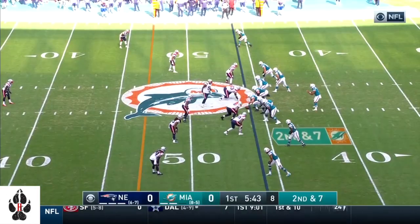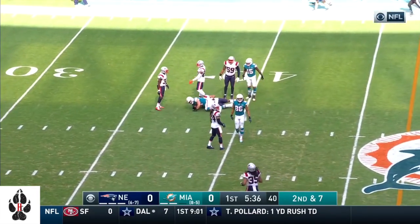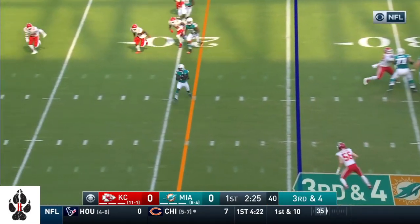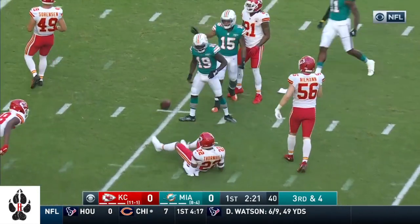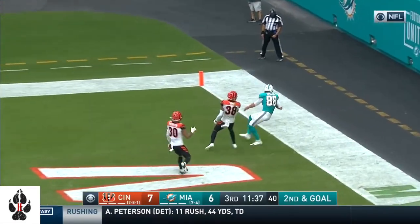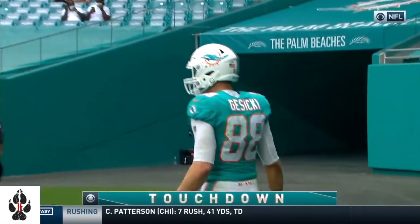He has spread it around to four different receivers. Tua wants to go and he's got Patrick Laird as the running back. That's good for the first. Grant all the way to the 7-yard line. Tua looking for Gesicki — he's got him for the touchdown, and what a drive out of the locker room by Miami.